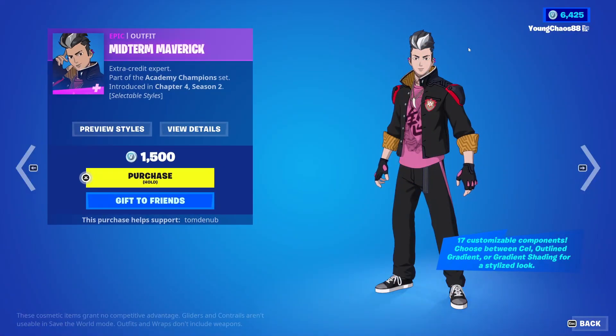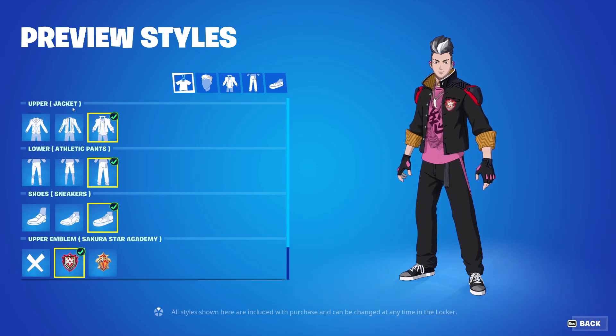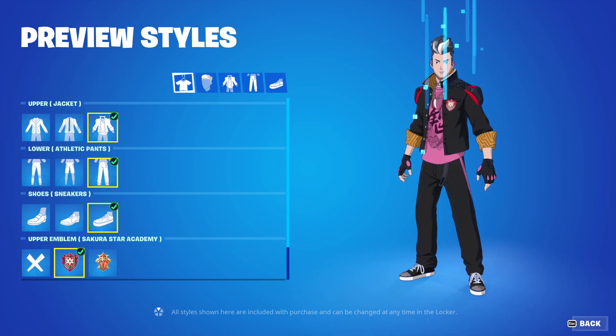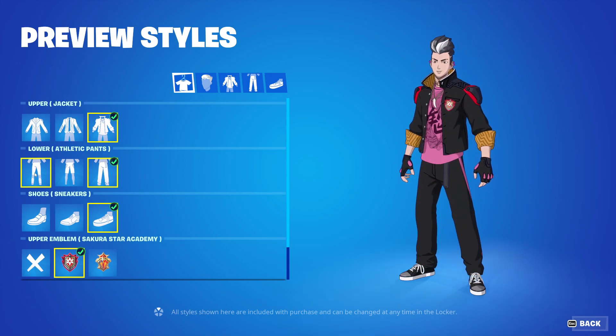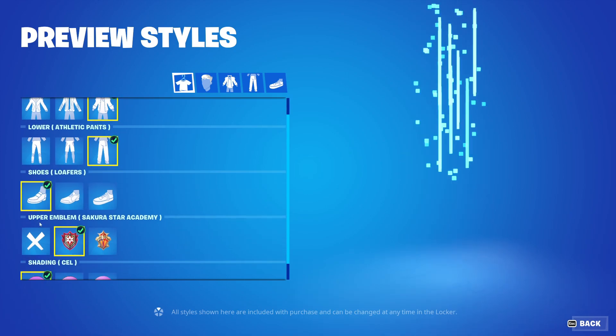Let's start out at the very top — we have Mid-Term Maverick, it's a Nightback Outfit, 1,500 V-Bucks. There are tons of customization, I believe over like 500 million unique variants. You're able to change your upper jacket — so we have the formal blazer, casual blazer, and the jacket. And then we're also able to do the lower, so the pants — we have the slacks, the shorts, and the athletic pants.